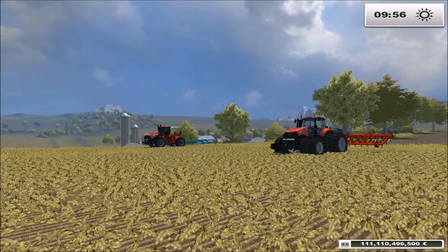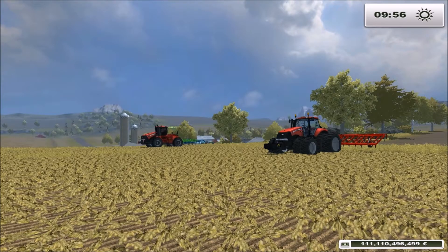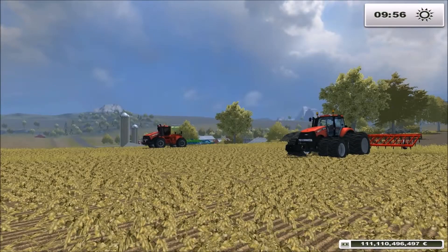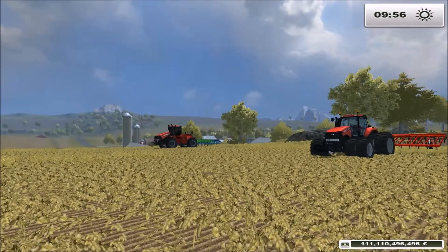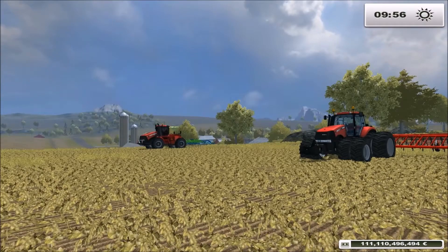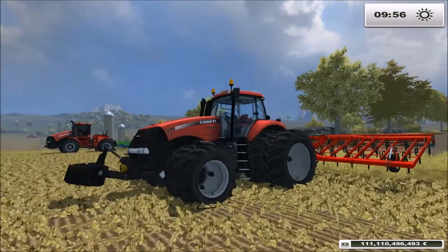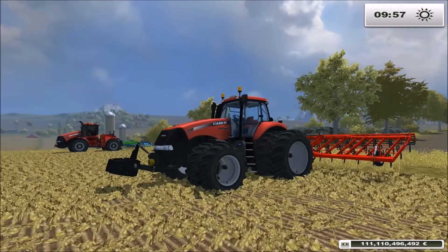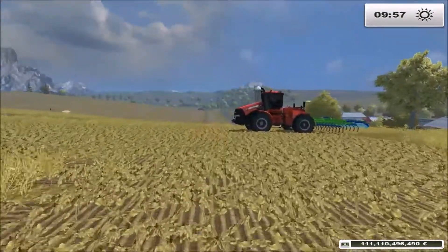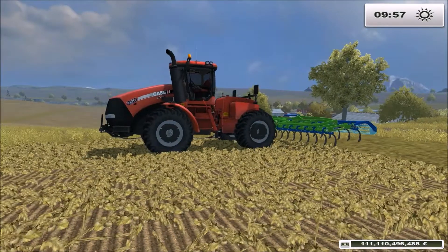Et aujourd'hui on se retrouve comme prévu pour un déchaumage un petit peu particulier puisqu'on va tester de nouveaux déchaumeurs. Donc avec un petit — enfin gros — Stiger 350 qui me faisait envie comme je vous l'avais dit la dernière fois. Et avec le Magnum 370 CVT, c'est plutôt un vibro-culteur qu'un déchaumeur en 9 mètres, et là-bas c'est un déchaumeur qui fait aussi plutôt vibro-culteur, entre cultivateur et vibro, de 8 mètres.